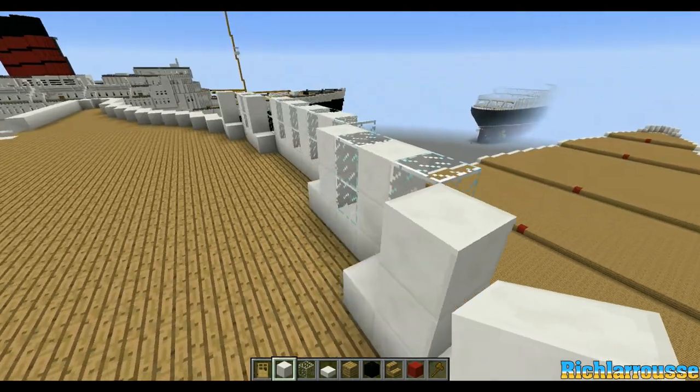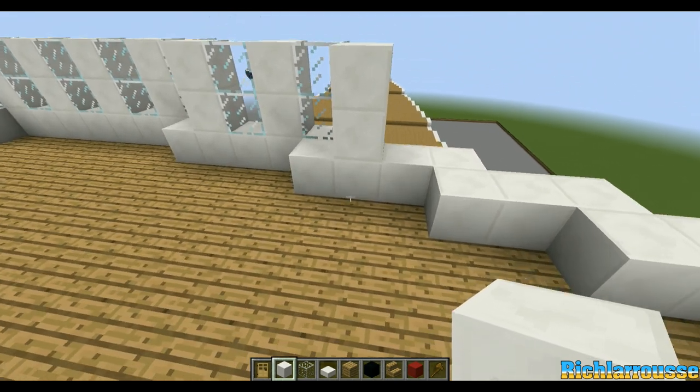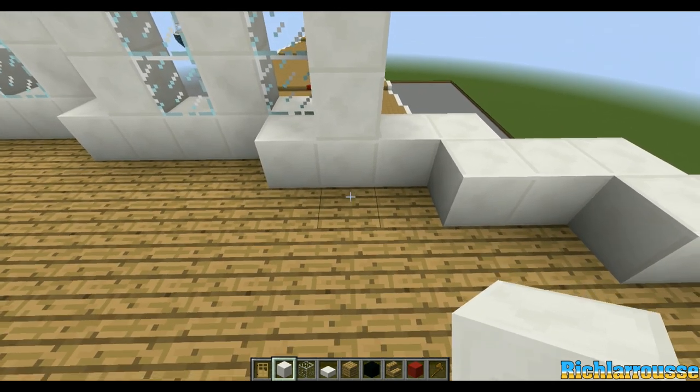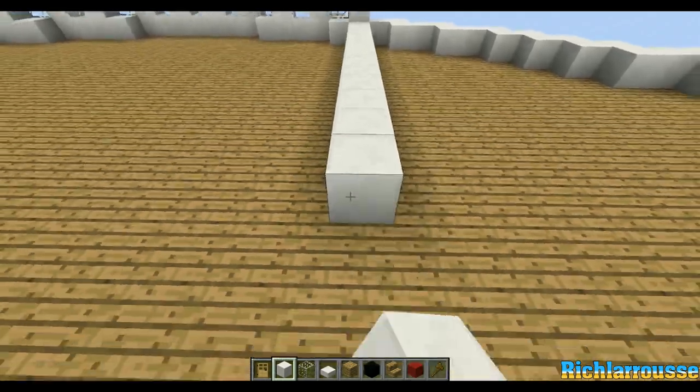What we're going to do now is go behind the windows, or behind the pillar on the side. We're going to build the side wall — 25 long. So it's 1, 2, 3, 4, 5, 6, 7, 8, 9, 10, 11, 12 —